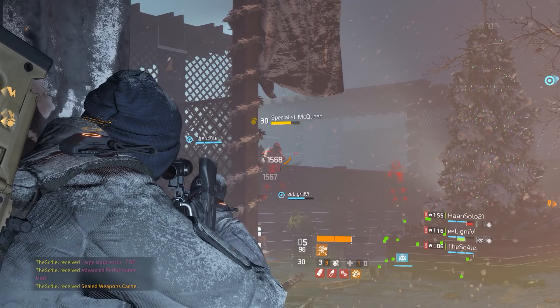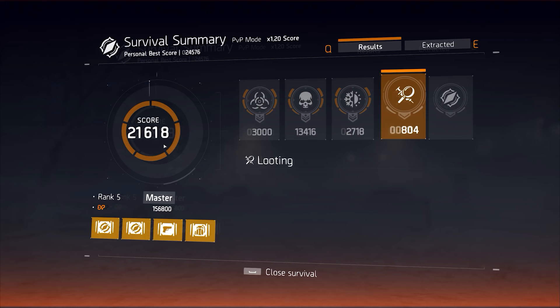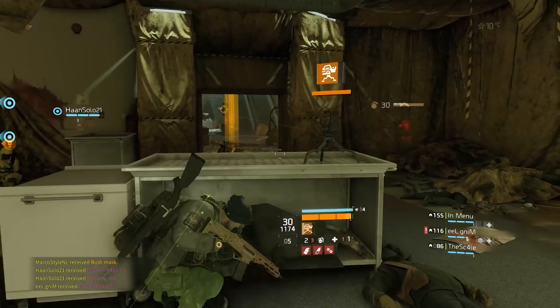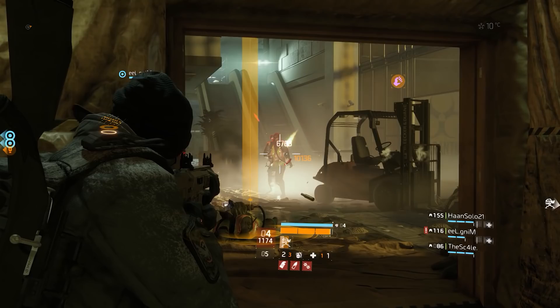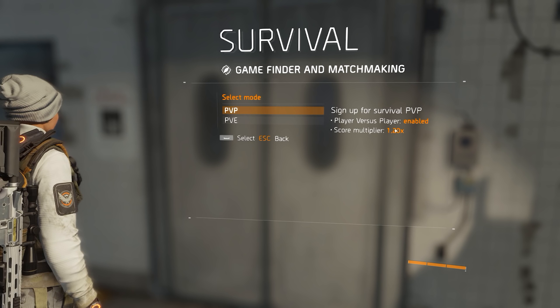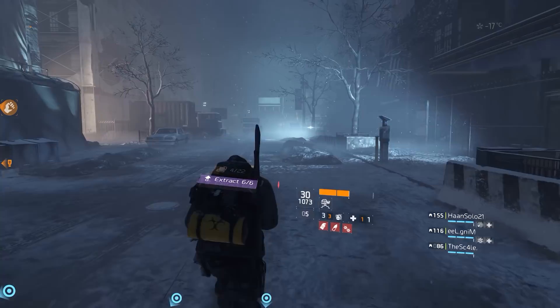The two weekly challenges are pretty much the same every week. One requires you to get a total of 20,000 points in the Survival game mode. My recommendation is to go in with three or four people, rush to the dark zone, and clear out all the landmarks as fast as possible - that will guarantee you 20,000 points in a single run. Everyone in the group gets points for all NPCs no matter who kills them. I'd even recommend setting the mode to PvP because you get a 1.2 point multiplier at the end, so you don't even need to reach 20,000.